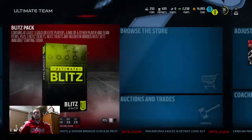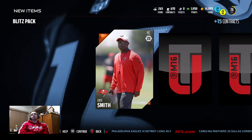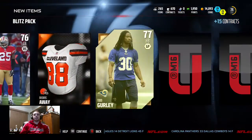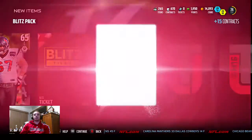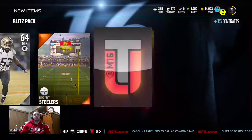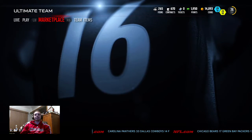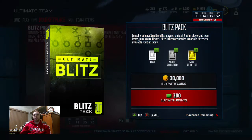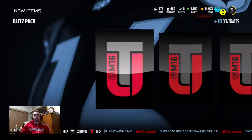Go ahead and rip open the first pack. The cheapest bundle is going for 40 bucks and I don't have the cash right now, so trying to get you guys a little content. We get a Kel Brown corner, we get a Todd Gurley, Andy Levitre - nothing good right there, and then we're gonna get our three blitz tickets. Nothing else in that pack - that pack was kind of ass, not gonna lie. Let's get into the next pack. I was hoping they would have had a bundle around the $20 price range.